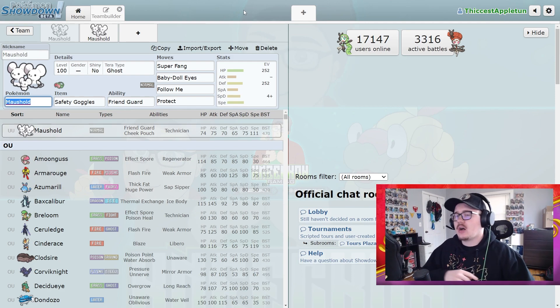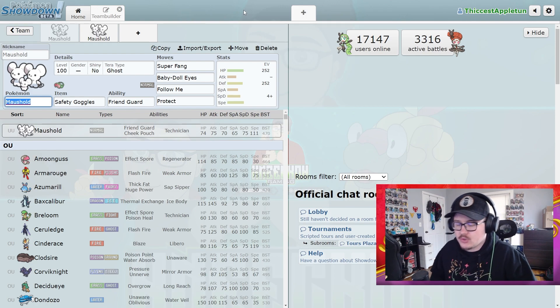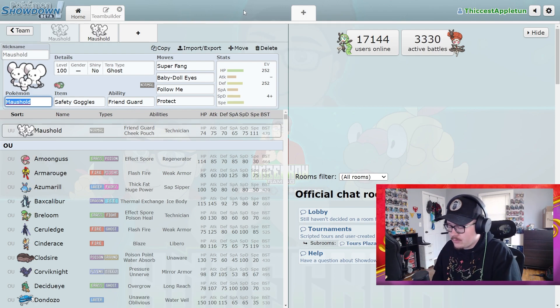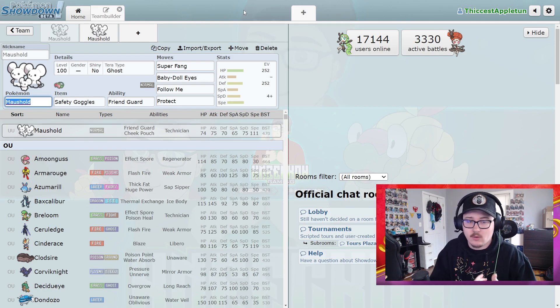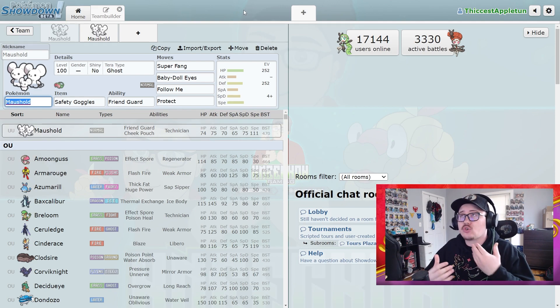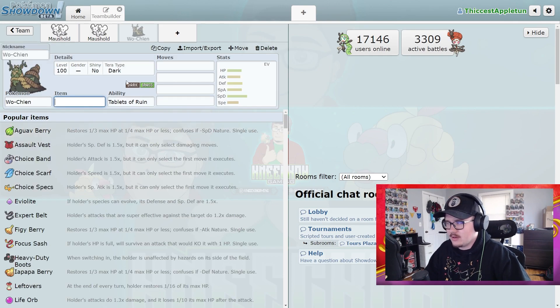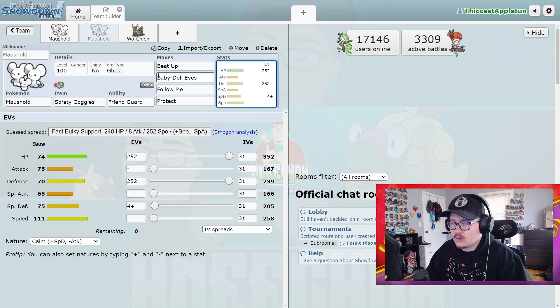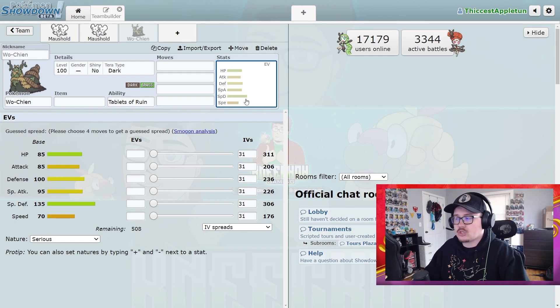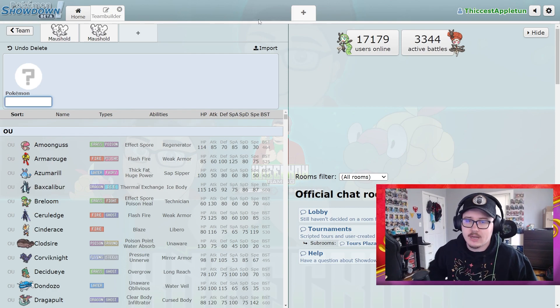Those are my thoughts on Maushold. I love this Pokemon — it is so good in competitive and it just continues to find new ways to be relevant. We moved from Wide Lens Population Bomb into Friend Guard with Safety Goggles, and it has continued to be prevalent in competitive play. Especially paired next to Wo-Chien or Ting-Lu, you're mitigating damage all around. Put it next to bulky Pokemon and you're just not taking anything anymore — it's absolutely nuts.